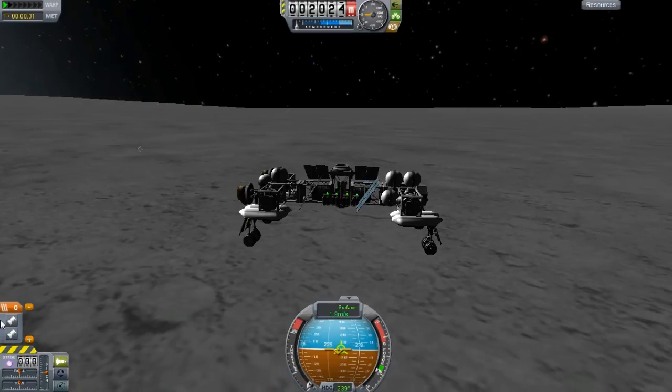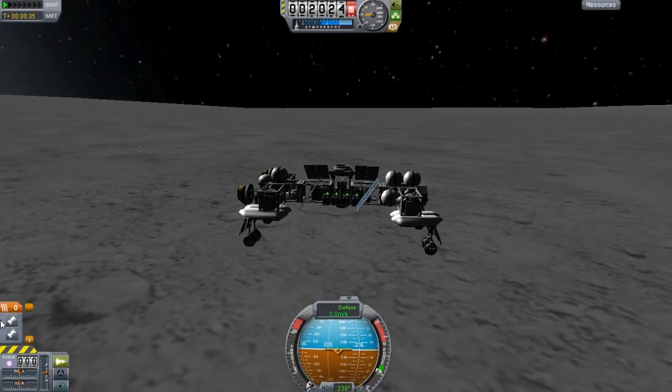The first rover wasn't incredibly stable — it couldn't go too fast otherwise you had a really big risk of rolling it or toppling, especially if you hit a hill. That's a general problem with roving on the moon. Surprisingly though, I got this new rover up to about 40 meters per second on the moon, which is pretty insanely fast. I did use the F5 quicksave feature a few times because I destroyed a couple of them just testing how fast it goes.